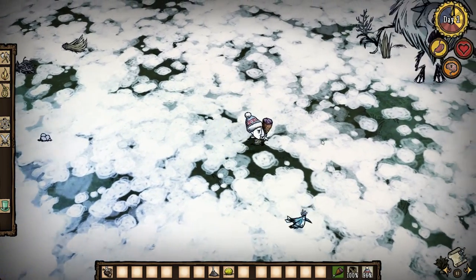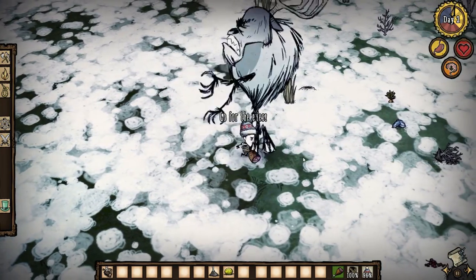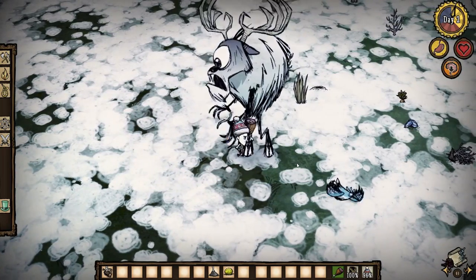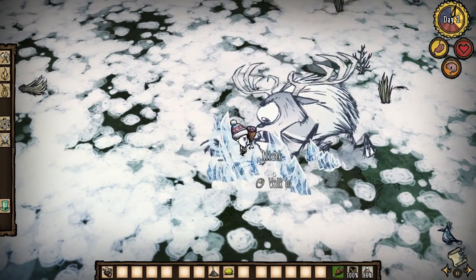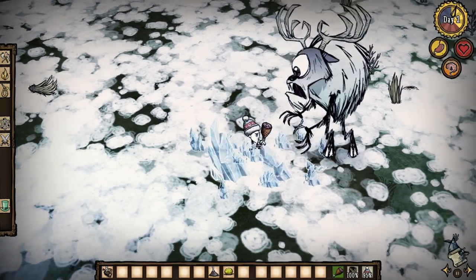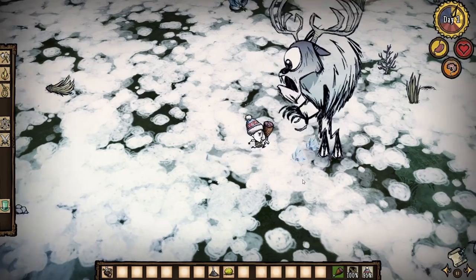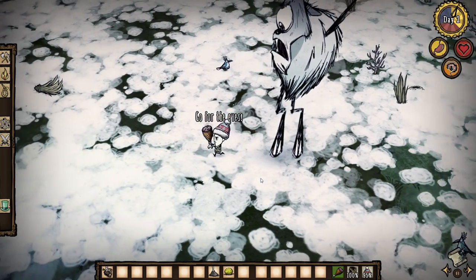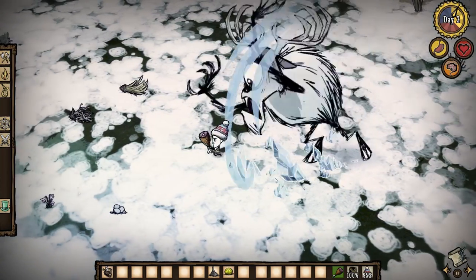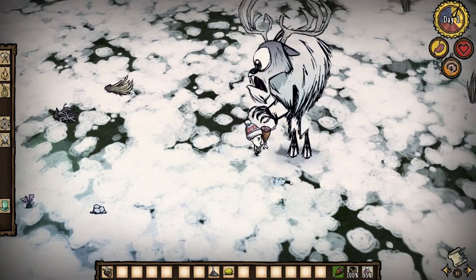I did spawn the Deerclops using console controls, which is why this is in day two. You can see the Deerclops using his regular area attack. I get in two hits and then he hits — I duck out of the way, let him hit, he misses me, and I get another couple of hits in. You'll be going about this for about 39 hits or so, depending on whether or not you miss any.